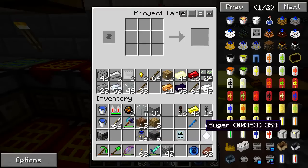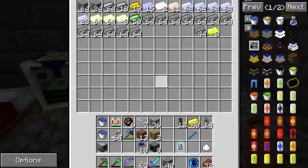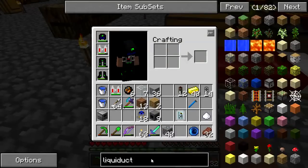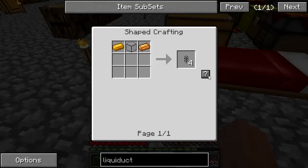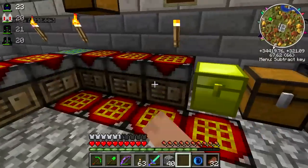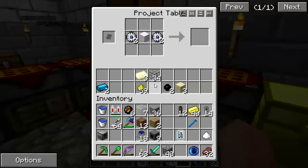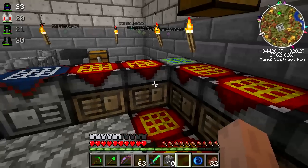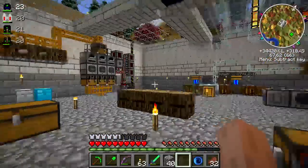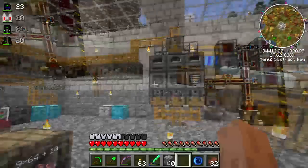I'm probably going to need some more liquiduct. Let me look that up - it's hardened glass and copper. I may have to go make up some hardened glass real quick. I'm going to get some hardened glass made up, get some more liquiduct, and then we'll get this steam boiler put together.